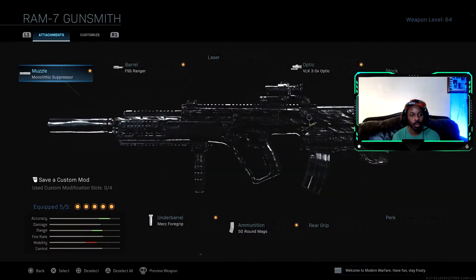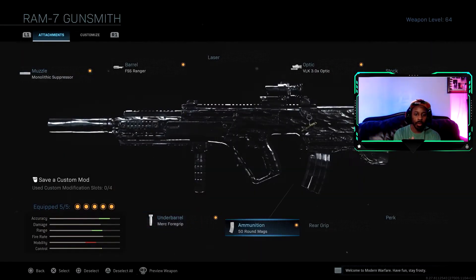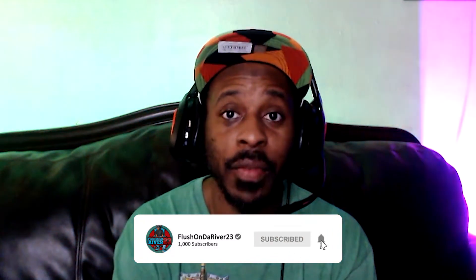On the Ram 7, we're using Monolithic, FSS Ranger on the barrel, Merc Foregrip, 50 round mags, and the VLK. This is the class setup that we're running in today's video. Like, comment, subscribe — also hit that notification bell so you don't miss out on any future content.